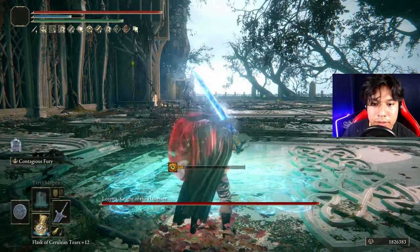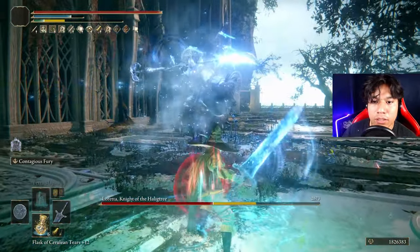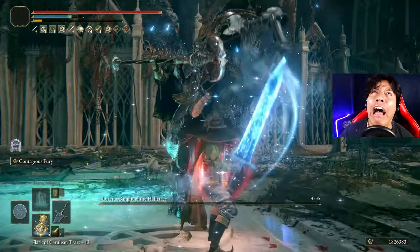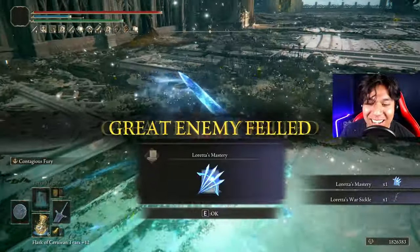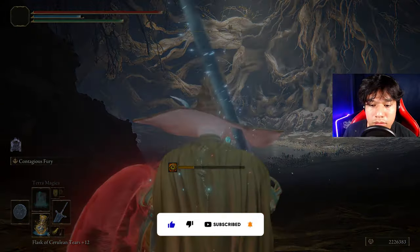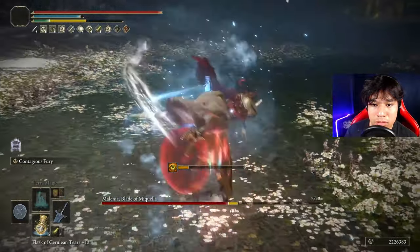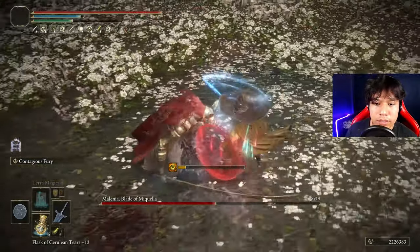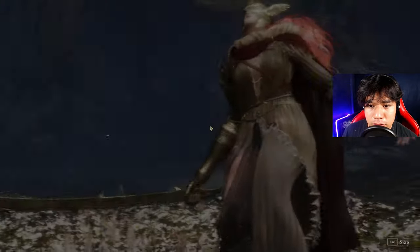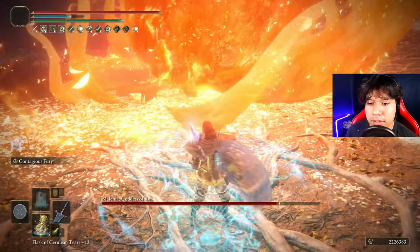It took a few tries but we did it guys. Now we use our buff. Wow, that's a dodge — nice stamina. Oh, I don't have stamina! Nice. Bam. Got Terra Magica, the Jellyfish buff, and hopefully we can reach here without getting hit.